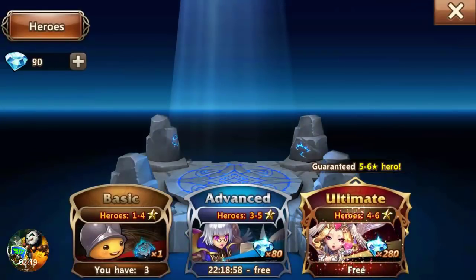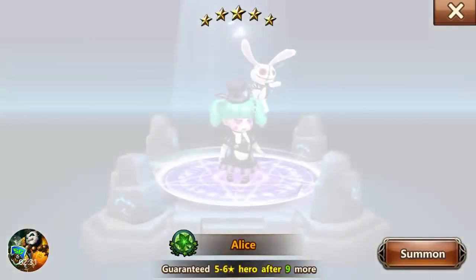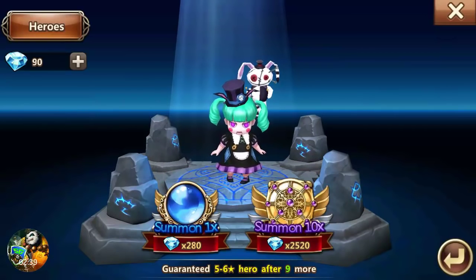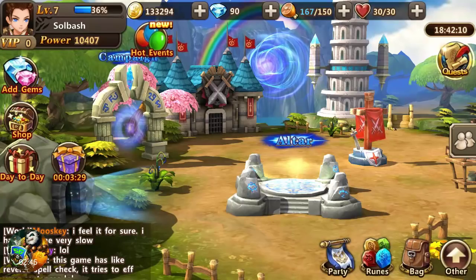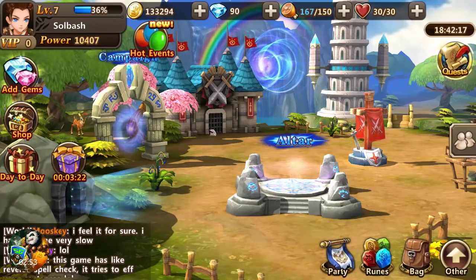Let's check out the altar real quick. We have a basic role and the ultimate role — guaranteed a five or six star. Let's see what we get... Alice. Oh, that's trippy, that's pretty cool! Back out — 280 diamonds to summon one, 2,520 for ten. Not too bad. I'm not real sure about the monetization of the game.